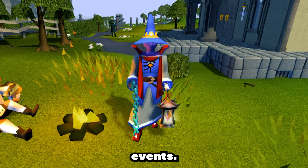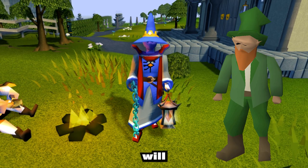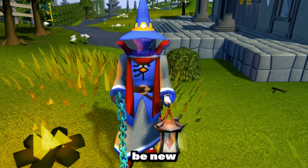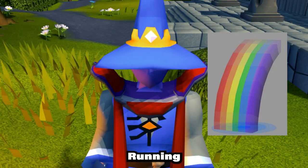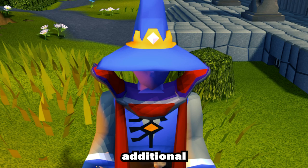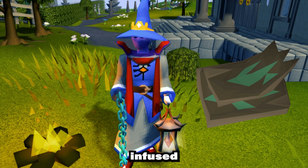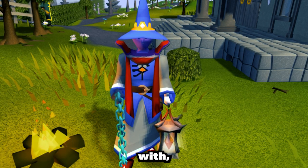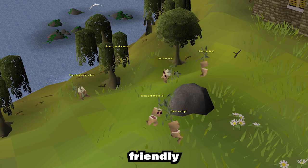Now we move on to events. The Leprechaun Event will still retain its banking feature, but now there will be new rainbows spotting periodically around the Leprechaun. Running into these rainbows will grant you a buff that provides additional woodcutting experience and a chance to receive anima-infused bark simply by cutting trees. The more rainbows you interact with, the longer the buff will last.